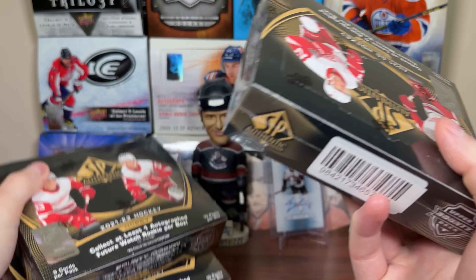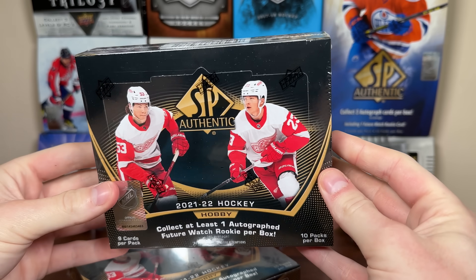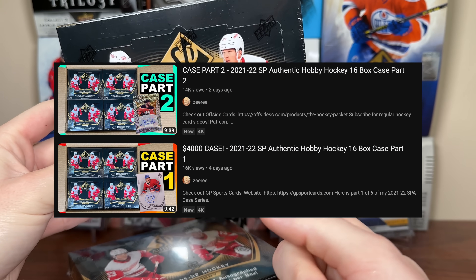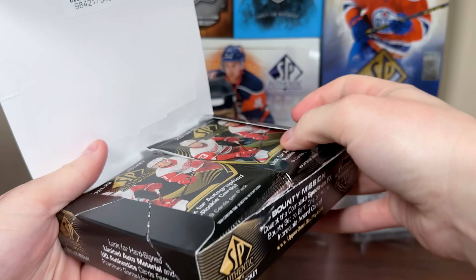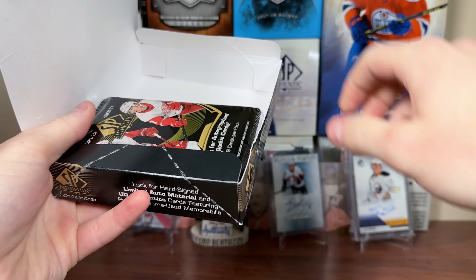Alright, Part 3 of the case — boxes 6, 7, and 8, that's 21 and 22 SP Authentic. Be sure to check out Part 1 and Part 2. That being said, let's just get right into it. Here's box number 6 of the case. Highly recommend checking out Parts 1 and 2. Not sure what's in store for Part 3, but let's get right into it.